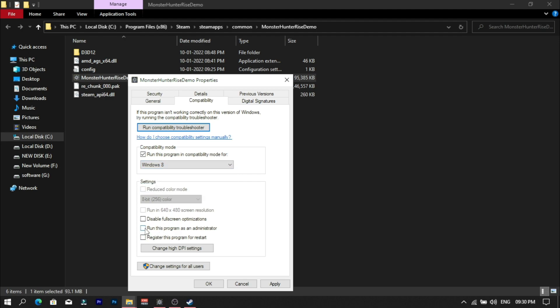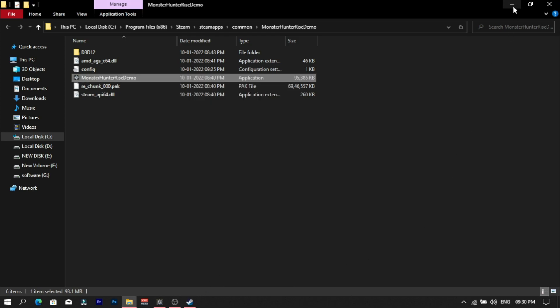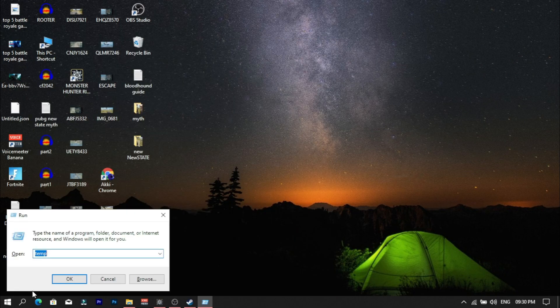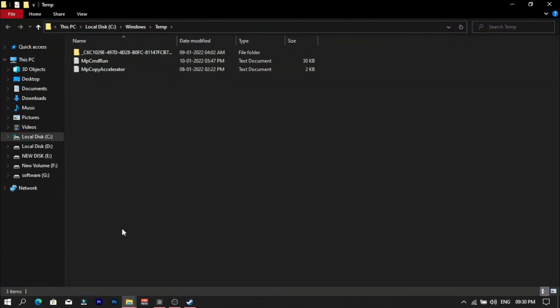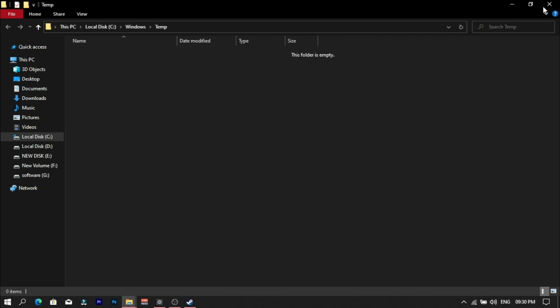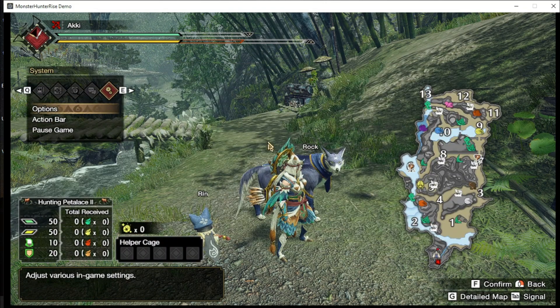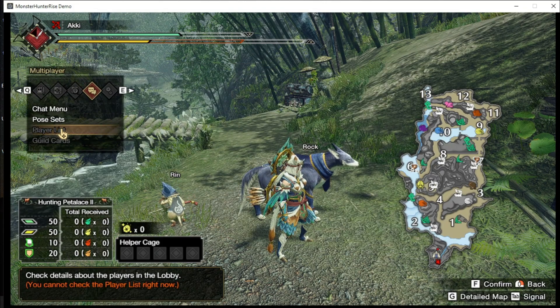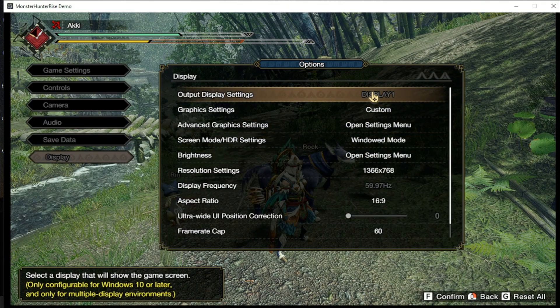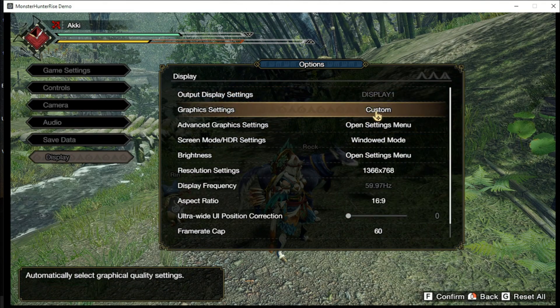Then check the disable fullscreen option and click apply. Now we have to delete the temporary files, so press Windows + R and type temp. Here you can find all the temporary files — select all and delete them. If you have a low-end PC and are facing lag, stuttering, and black screen issues, follow these in-game settings and it will boost your FPS.